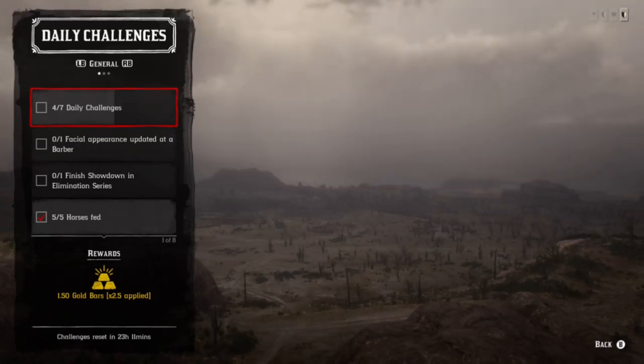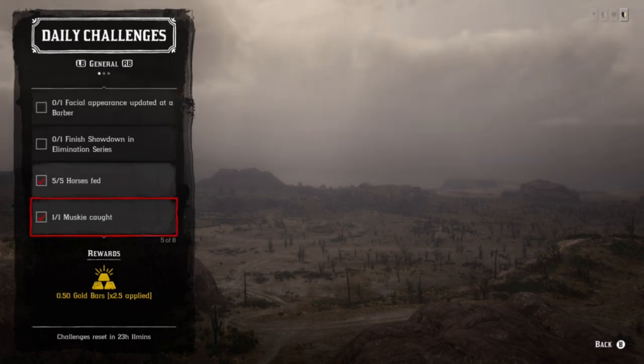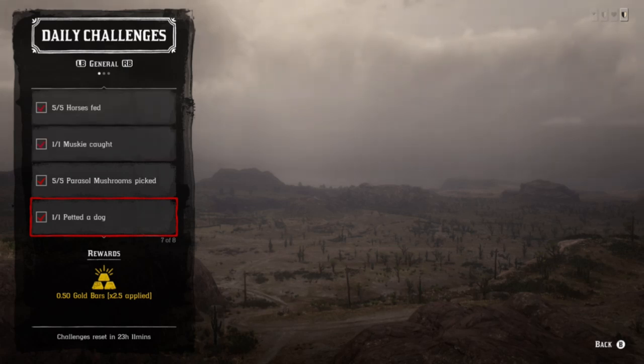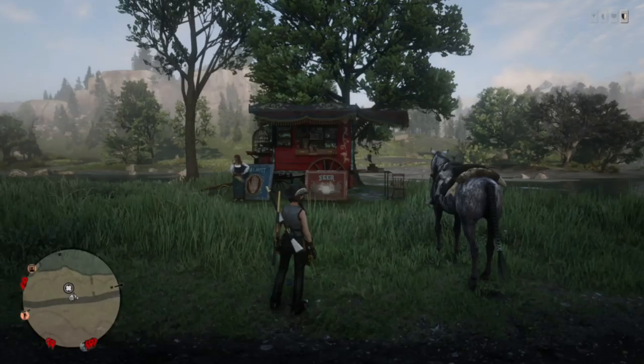In today's video we have daily challenges, Madame Nizar's location, as well as the collector daily challenges which will appear at the end of this video. We have things like finish elimination series, horse, musky, caught parasol mushrooms, and petting the dog. If you have a dog at your camp that's convenient, and if not you can find one at most towns — Rascal Fork is another great place where you can usually always find one.